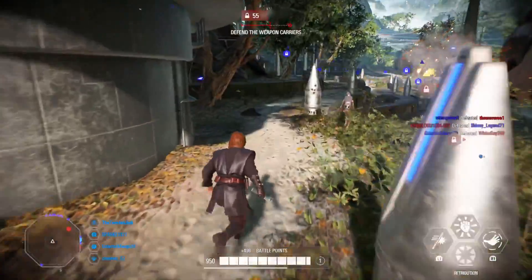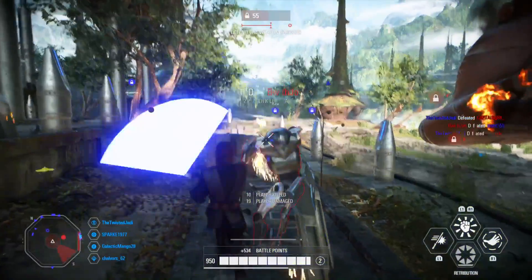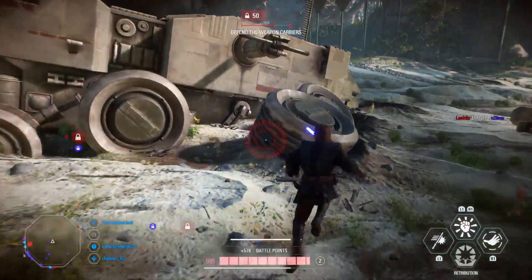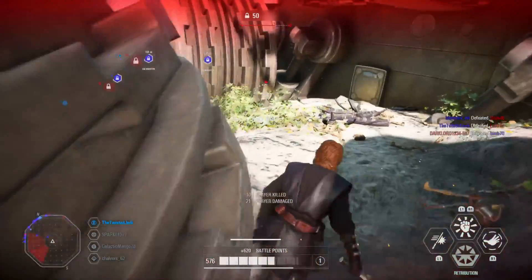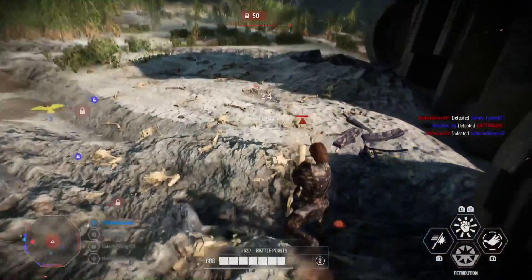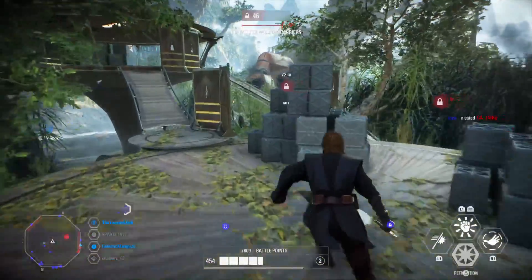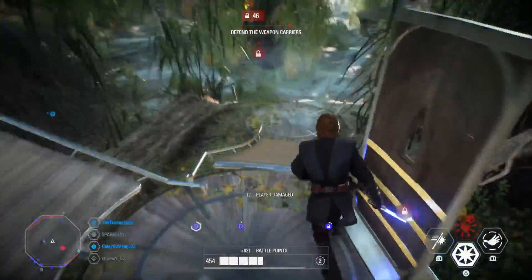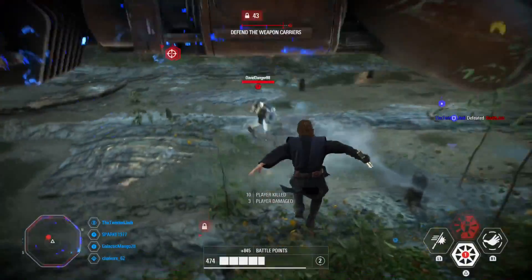We got the General appearance for Obi-Wan Kenobi so hopefully we get it for Anakin as well. Getting into his stats, he has 800 base HP which can be boosted with a star card up to 1000 health — the highest of any hero, even higher than Darth Vader. Anakin is definitely the most powerful hero in my opinion, and he has a 350 HP regen pool so he can take a fair bit of damage and still get back to full health.